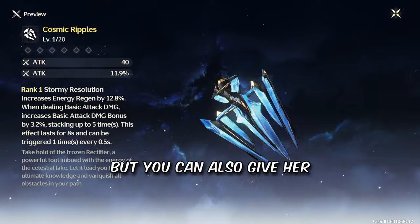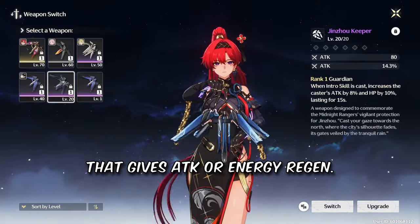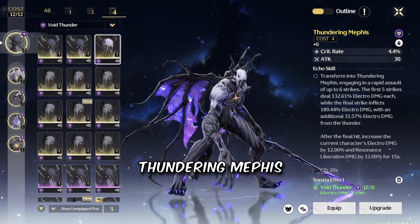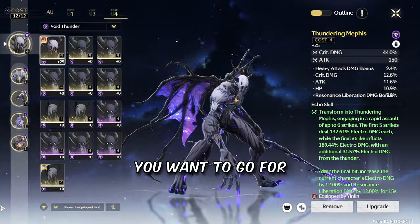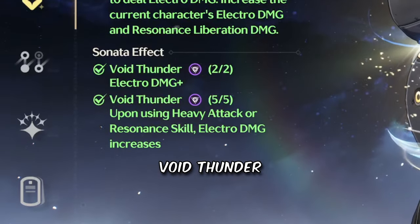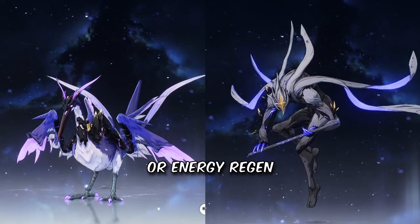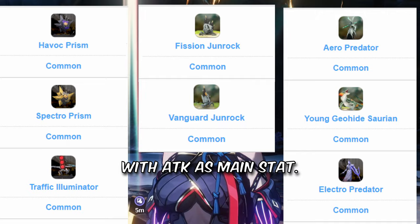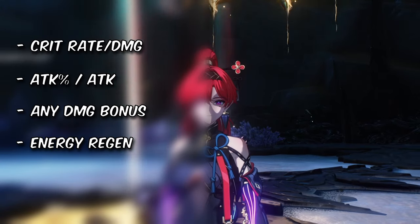For her weapon, her signature is the best, but you can also give her the standard banner rectifier or any 3 or 4 star that gives attack or energy regen. For echoes, you want to go for a crit rate main set — Thundering Methus or Tempest Methus — but if your weapon already gives crit rate like her signature, you want to go for crit damage instead. For the full set bonus, you want a 5-piece Void Thunder, best reached by using two 3-cost echoes with Electro damage bonus or energy regen, whatever you prefer, and also two 1-cost echoes with attack as main stat. For substats, you want to look for crit, attack or any of the damage bonuses and energy regen.